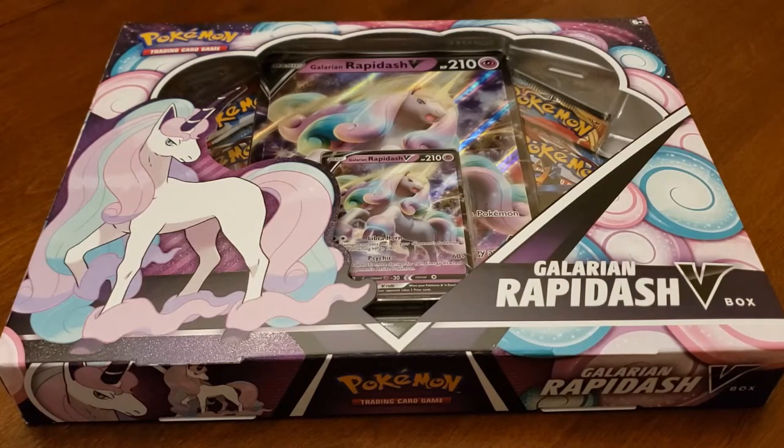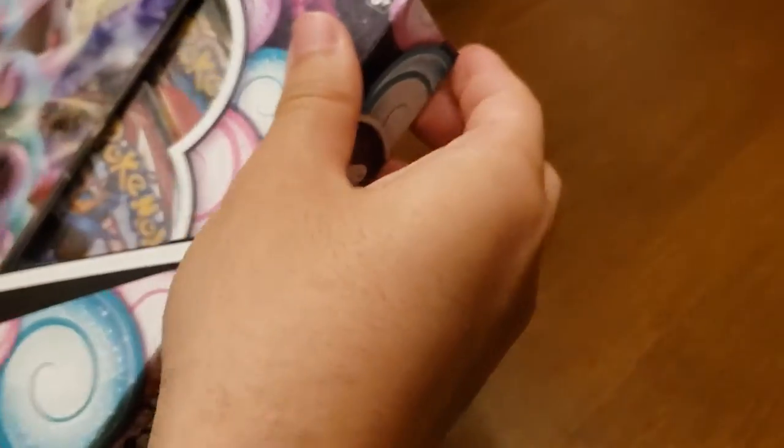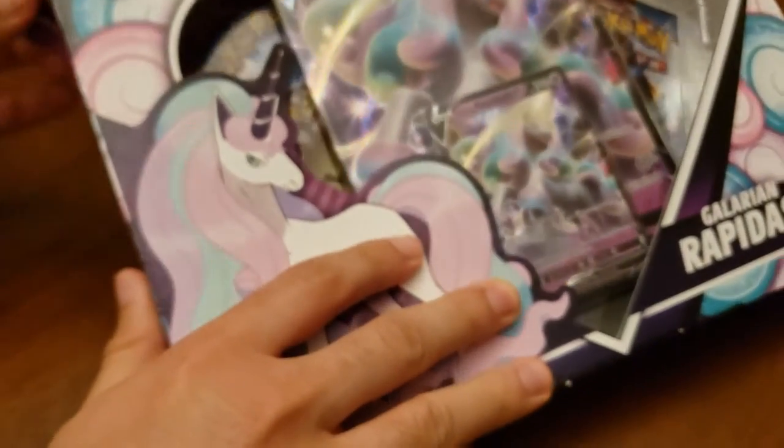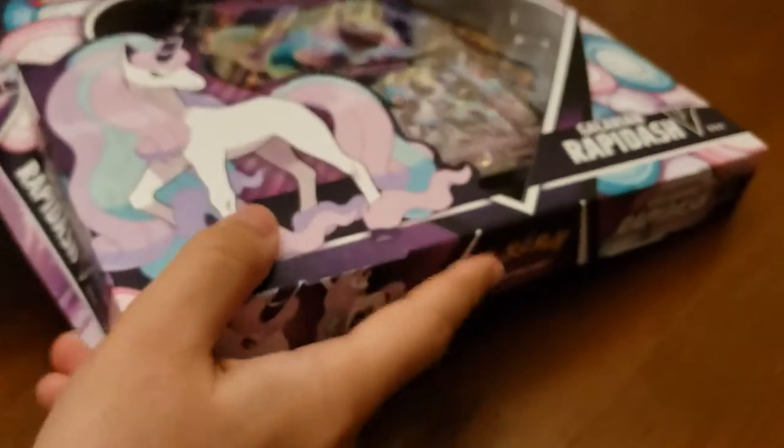All right, so we're back with a change of scenery as you can see, with another product. We didn't like the outcome of the Shining Fates mini tin that we opened, so I decided — why the heck not — just give this new product a try: the Galarian Rapidash V box collection box. I'm gonna have my girlfriend open the packs and hopefully we can finally get something good for her to react to.